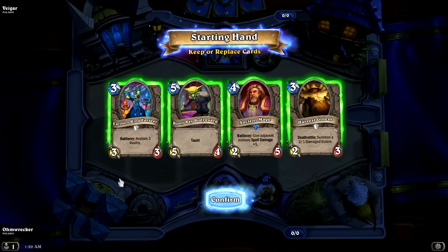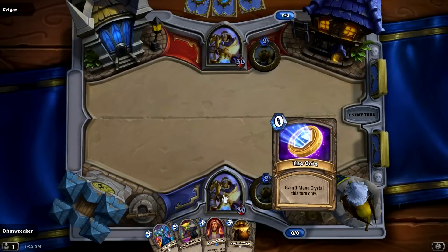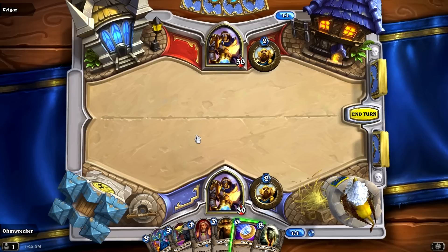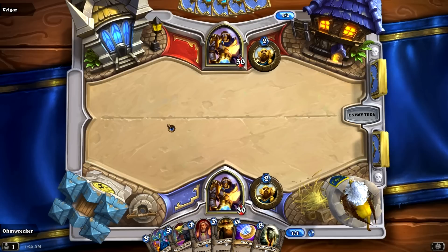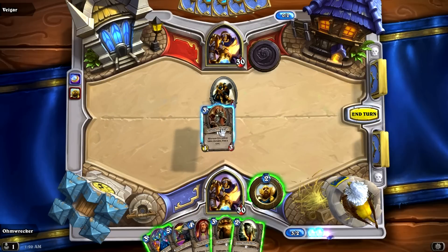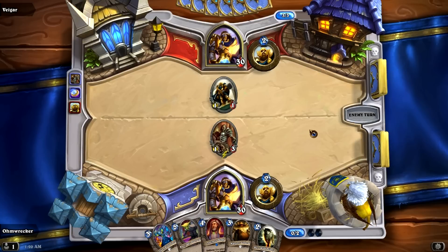Paladin versus Paladin — he skipped. I am going to wait because I could coin up to Harvest Golem next turn and keep it alive. He plays a Recruit — perfect. I'm going to get out the Acolyte of Pain; I think that makes the most sense here. Start getting some extra card draw when there are low-cost creatures on the field. Unless he's got a Taunt with zero damage, I'll be fine — unless he attacks my Acolyte. I could buff the Acolyte with Dire Wolf Alpha next turn.